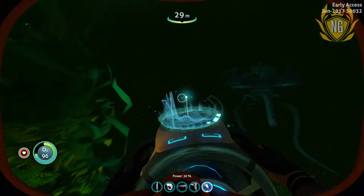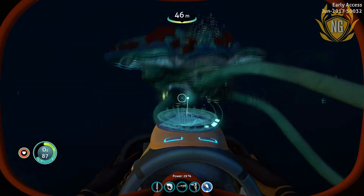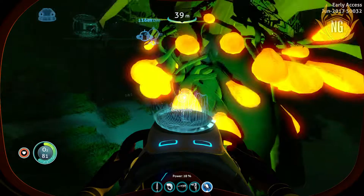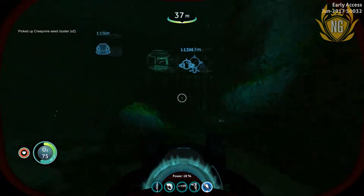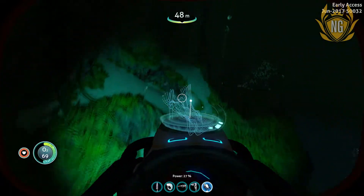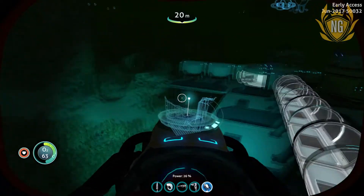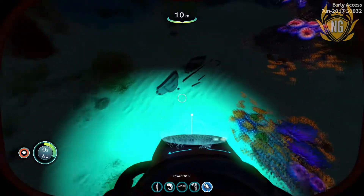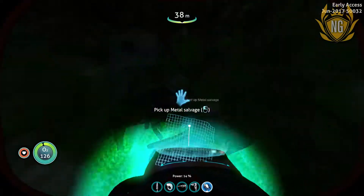The ocean seems to have gone a very strange green colour. I'm blaming you - fucking defecating in my waters, get out of here. Let's get a few more seed clusters. I think I only need four and I already had two, so that should be enough. I need to find some more titanium, copper and gold I think. I'm losing track of all the things I need to get, but I definitely need to get some more. More metal salvage - you, mine!